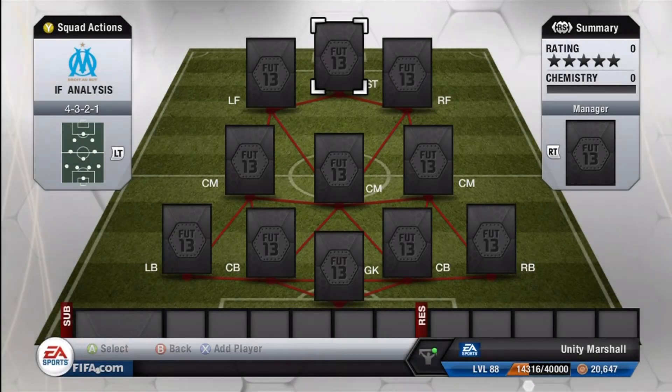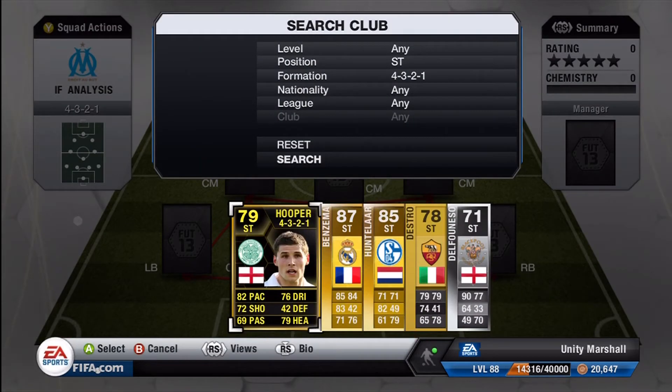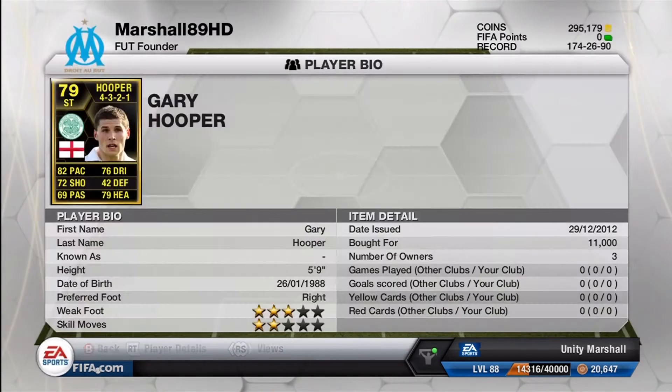Welcome to another in-form analysis. This time it is Celtic and English striker Gary Hooper. He joined Celtic from Scunthorpe many years ago and has been superb ever since, scoring goals for fun in the SPL. His price is very, very cheap for this in-form card — close to the discard price actually.